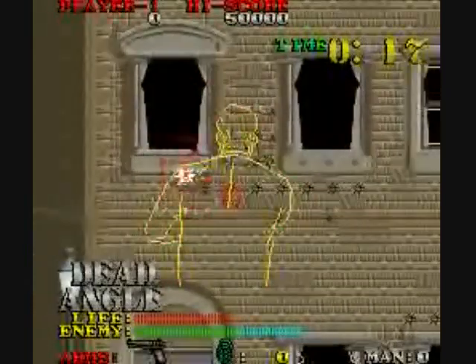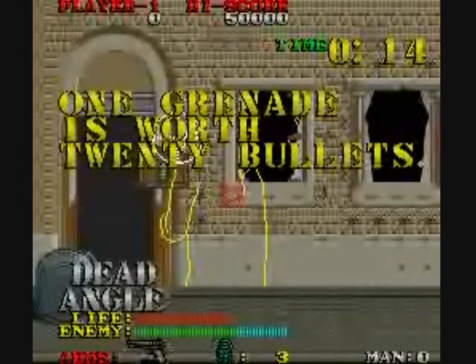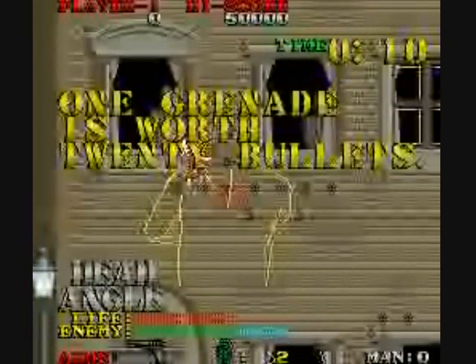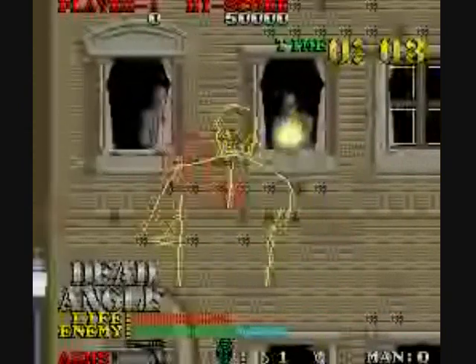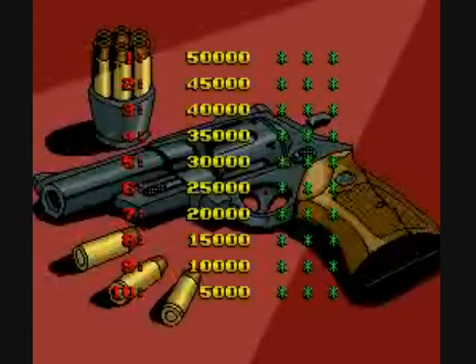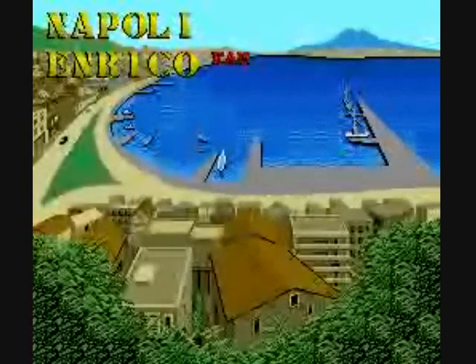You can go all over the screen. This guy can give you grenades as a secondary weapon, or it can give you a shotgun or rapid fire. Now if you shoot, the crosshairs will automatically move up a little bit — they'll jerk up as you shoot, and that's really annoying. I don't care for this game too much. I've never seen it in arcades. You get an extra life at 30,000 and 100,000.